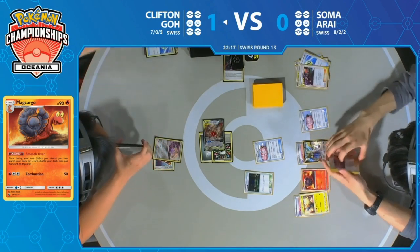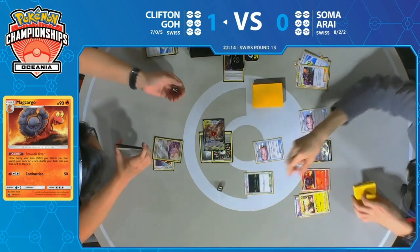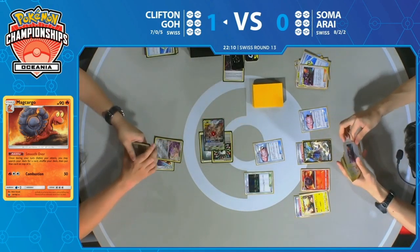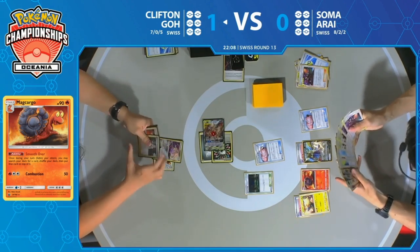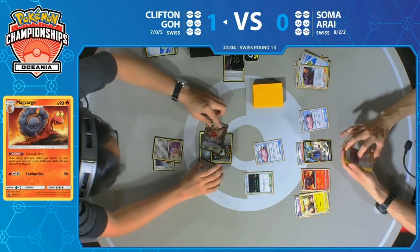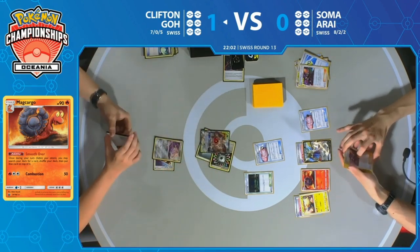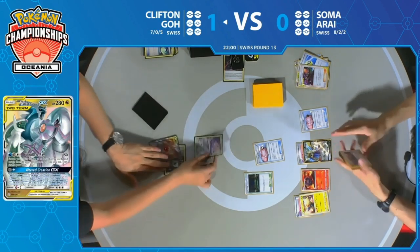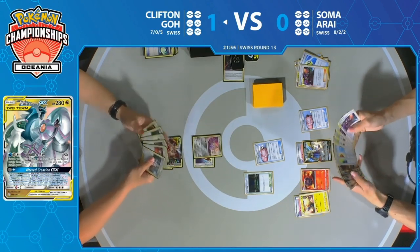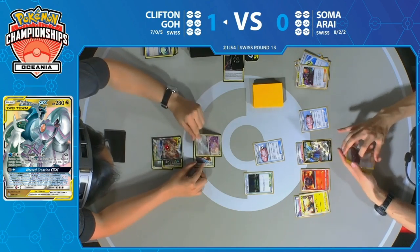The Reset Stamp hit the discard pile for Clifton there. He's got to flip again — Slumbering Forest is in play — and he gets double heads again. Well, I guess that's what could happen. It doesn't guarantee sleep. There's the Switch anyway, so why not? Didn't need the double heads. Clifton has been sitting on a Professor's Research for a little while, opting not to play it because he doesn't want to give his opponent any more discarded cards from his deck.